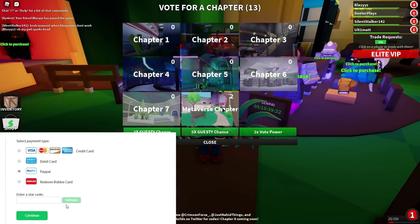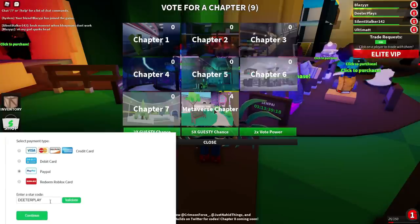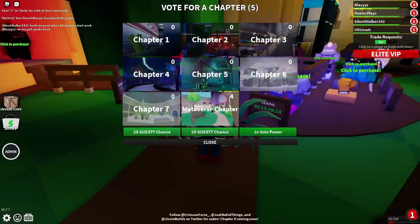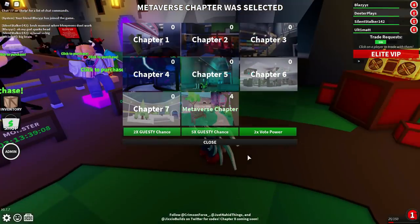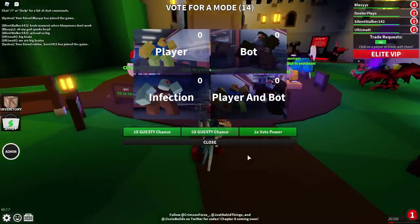Hey guys, I'm going to show you how to get Faye's Terror Case in the game Guesty. So when you get in there, you need enough people in the server for it to work. You can go to public servers. You've got to vote on this metaverse chapter in the bottom in the middle — it's after chapter seven. I'd recommend get into a server with a bunch of people.